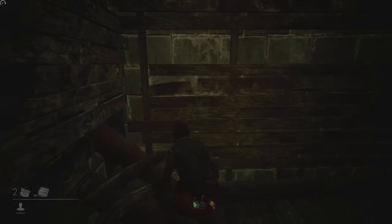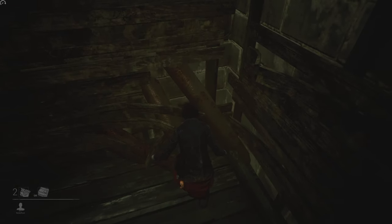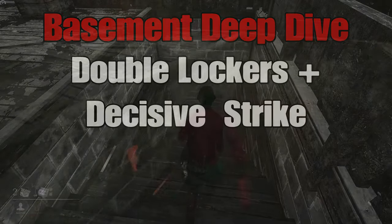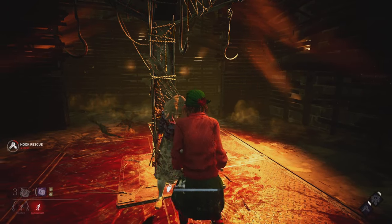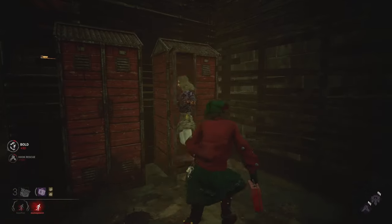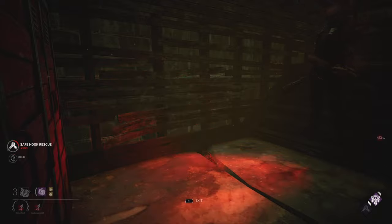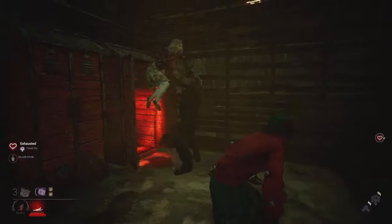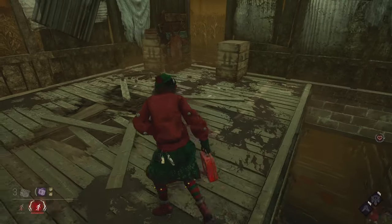This dark space in the corner can be used to hide from the killer on darker maps or when the killer is hooking someone in the basement. When using Decisive Strike and unhooking someone, if you both use the double locker strategy the killer will have no idea who is in which locker, so you can turn a lose-lose situation into a 50-50 chance. If the killer picks up the person who has DS, that person can simply hit them and you both can leave. If the killer picks up the person who just unhooked, then the killer at least won't be able to tunnel.